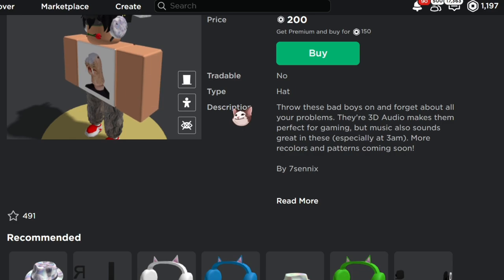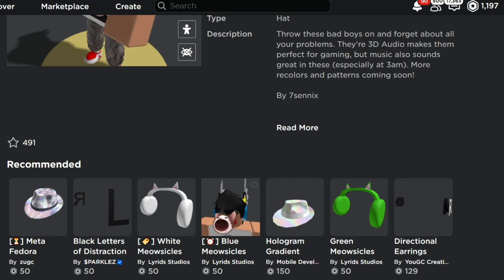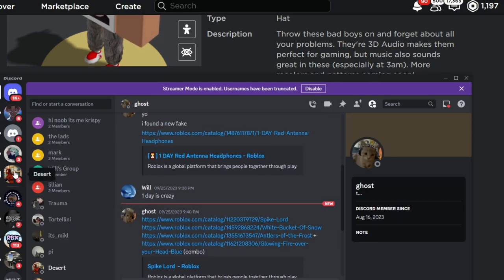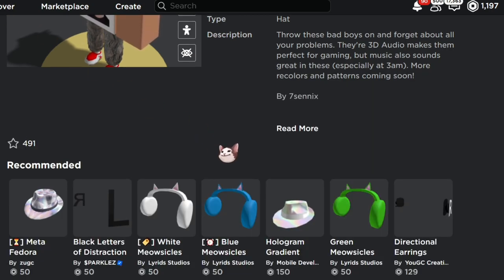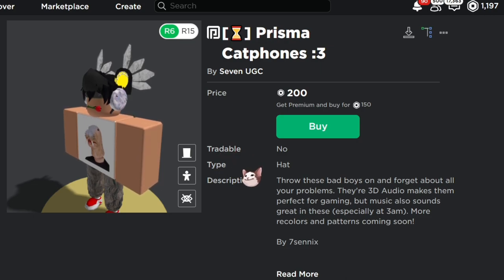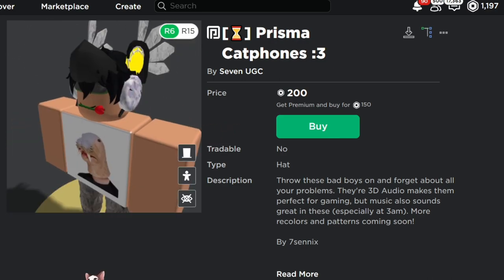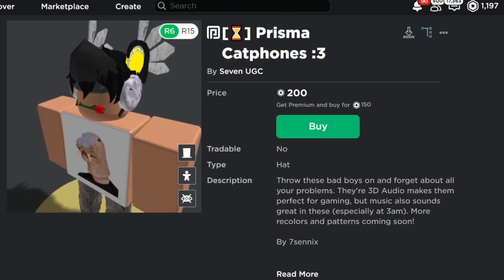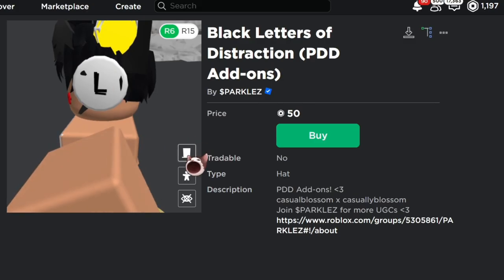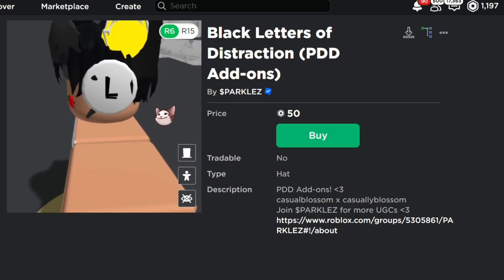We have the Prisma Cat Phones here, and there are also these other ones that a lot of you guys recommended. Shout out to Alex, Desert, and a person named Ghost on Discord — they've sent me pretty much all these items. By itself it looks kind of whack. It's supposed to copy the clockwork headphone series — I think it's called clockwork ultimates. And then there are actually lettering add-ons as well. We have the distraction letters and they look really good. Like, I have the real clockwork headphones on and they look pretty much one-on-one — that's really good.